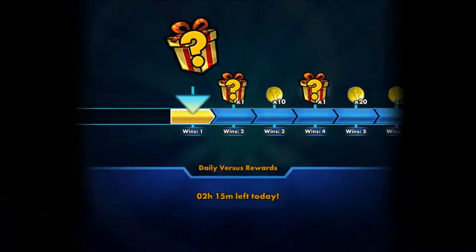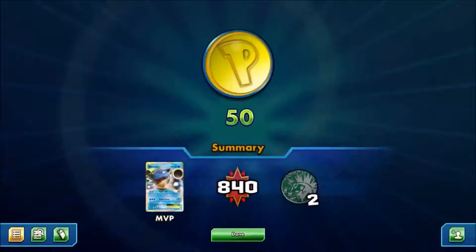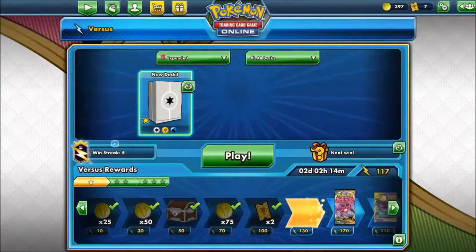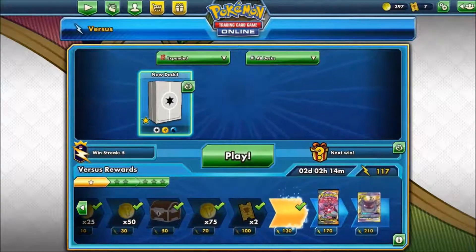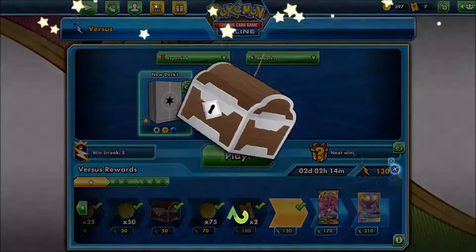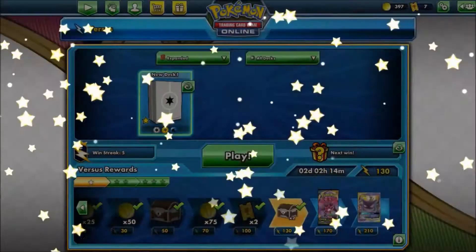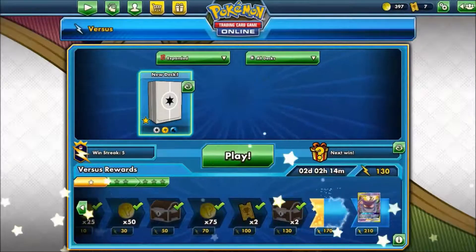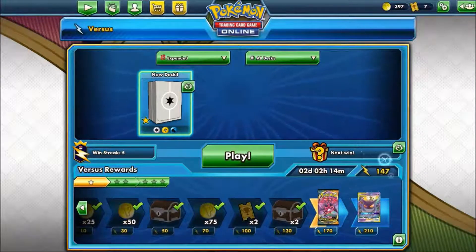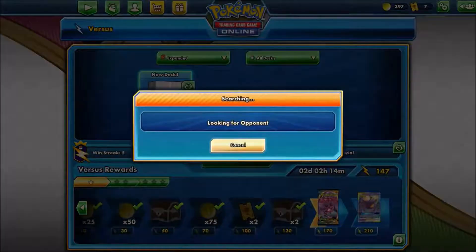What do we get? Mystery reward — there we go. So we've got our chests, got our two chests as well. Amazing. We've got exactly 13 lightning as well. Wonderful. 147 total — very nice.